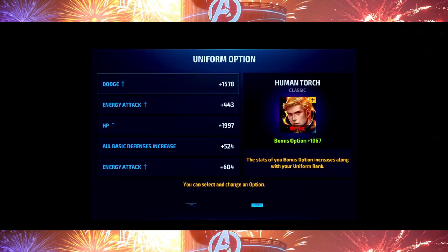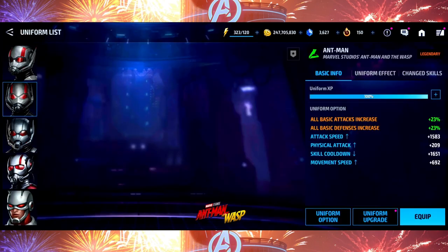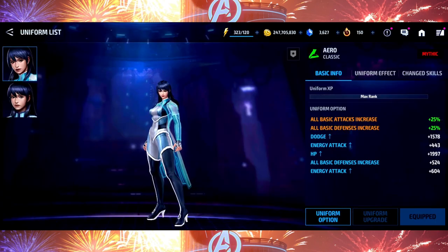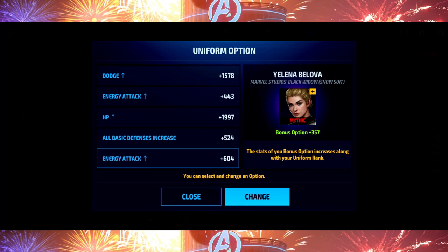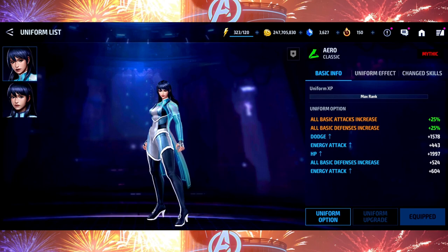Let me show you the uniform options: Human Torch — really good. Ant-Man — actually pretty terrible, I should upgrade that one. Dormammu — pretty good if you care about AC. Rogue — that's outdated, kind of bad. And then Yelena — the fact that they put a premium character's uniform in here is kind of scummy, but at least Yelena is good, and this is arguably Arrow's best uniform in the white suit. We'll wrap it up right here — thank you guys so much for watching, leave your thoughts in the comments, and smash that like button.